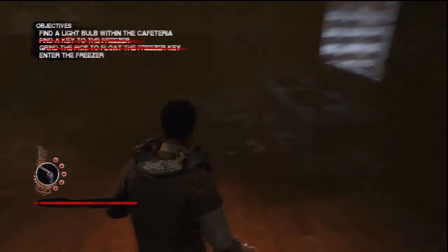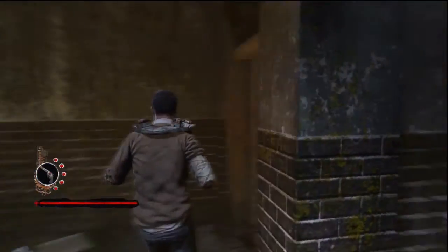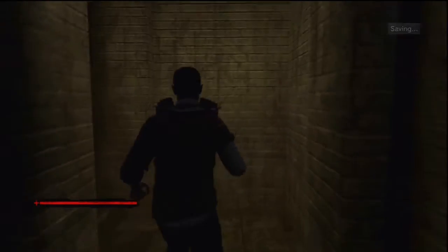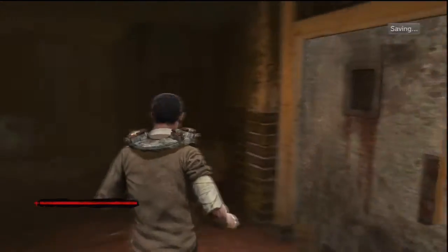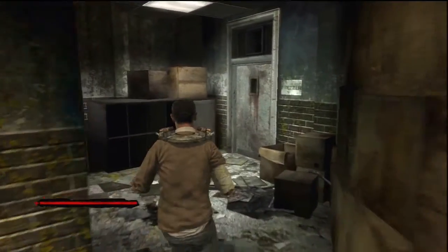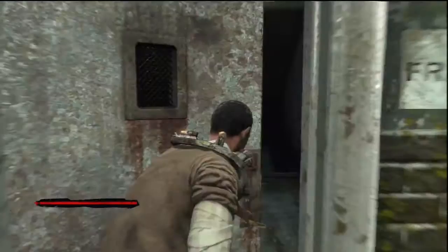Once the silo is filled up, take the key. Head back up the stairs, go into the room, and unlock the door.